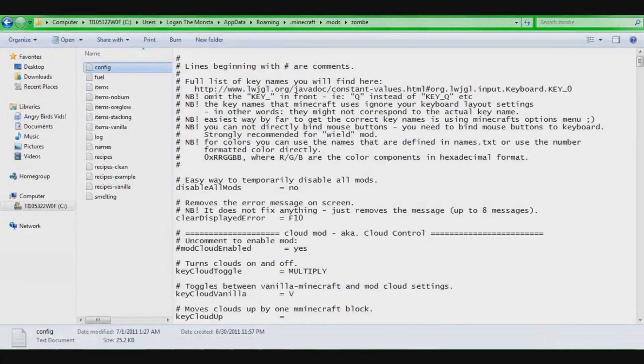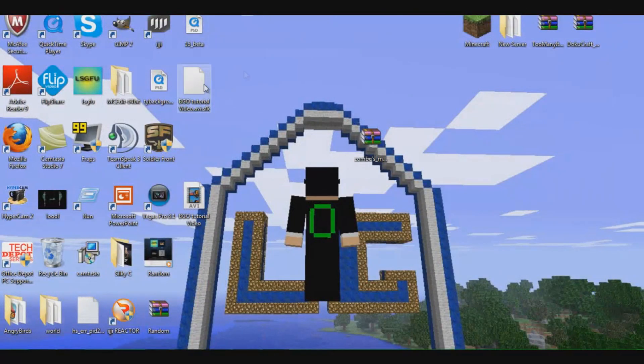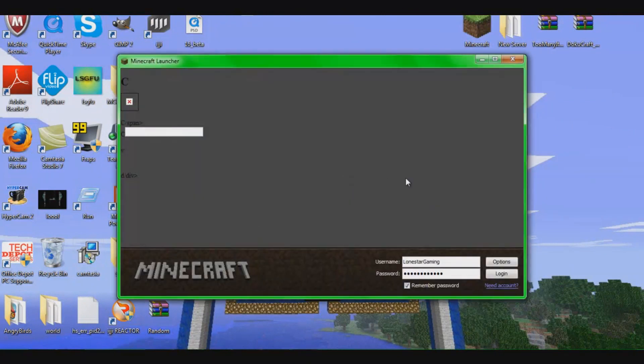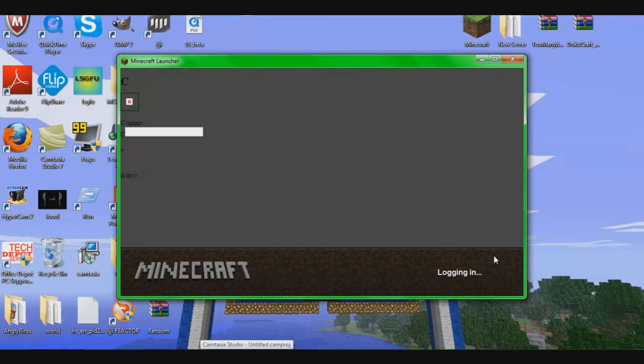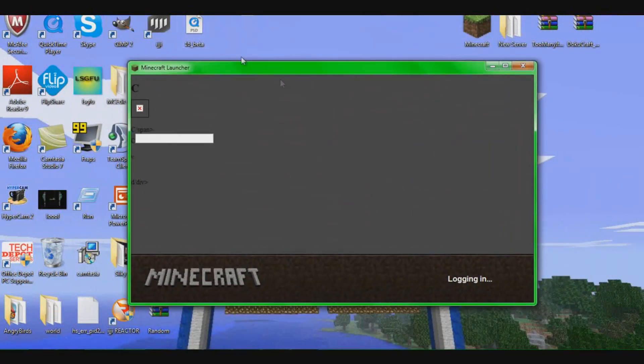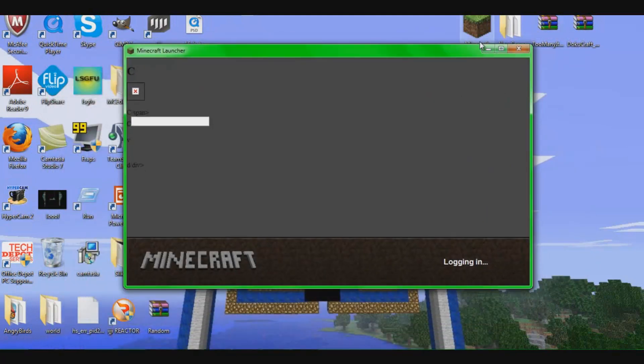Once you've done that, exit out and make sure you save — file save. Then close that. Now open up your Minecraft. I'm not using FRAPS to record this, I'm using Camtasia. My internet's out at the moment so bear with me. I think you can run it in single player — I know you can run it in multiplayer, that's all I use to build stuff.